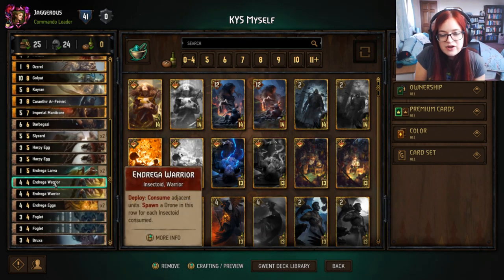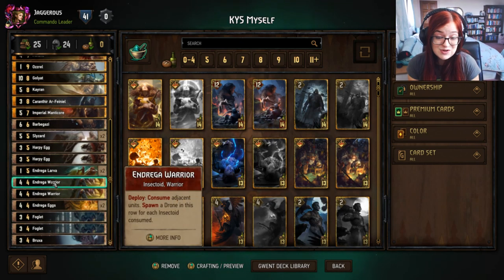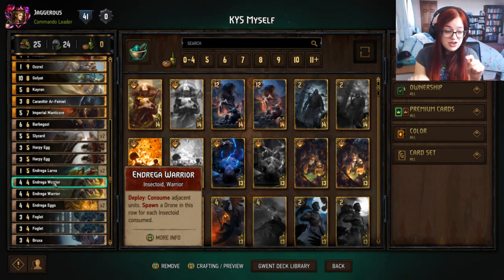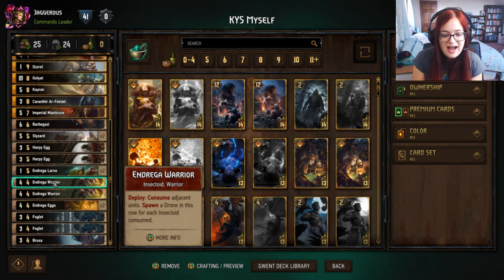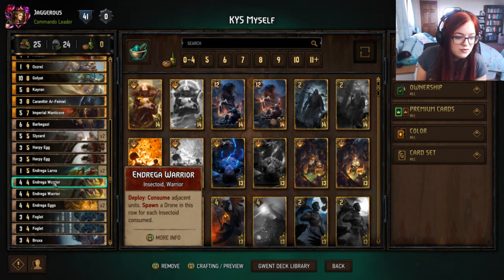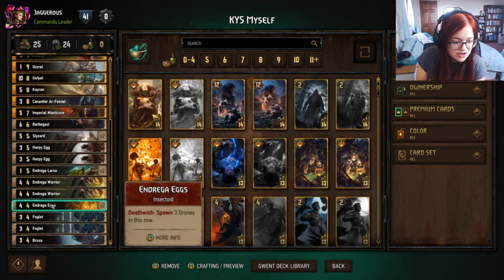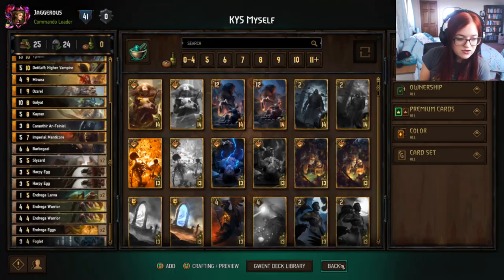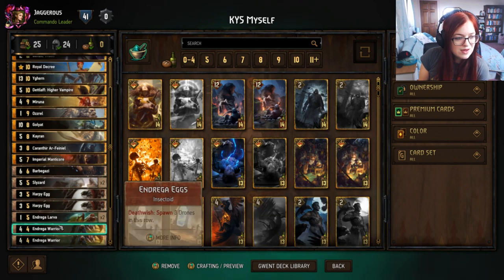We've got a couple of Andrega Warriors — these are also consumers and they consume their adjacent units, left or right, so think about your positioning when playing this deck. They spawn a Drone if they consumed an Insectoid, so if you consume Andrega Eggs you gain an extra point. When an Andrega Warrior dies it spawns three Drones to the row, so don't play this and Kiltulis on the same turn.